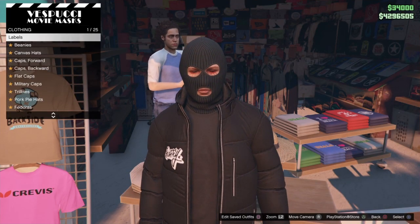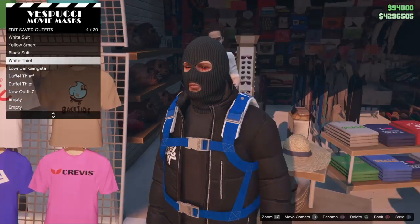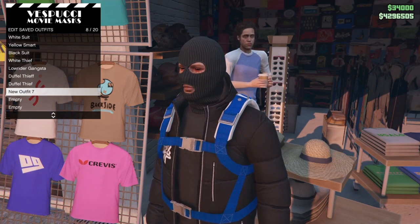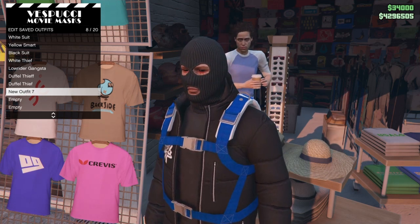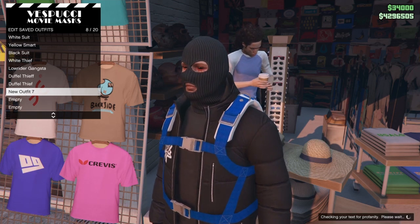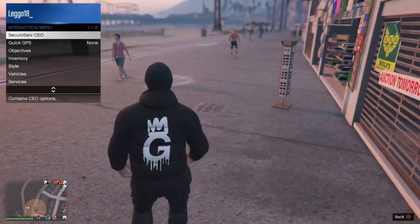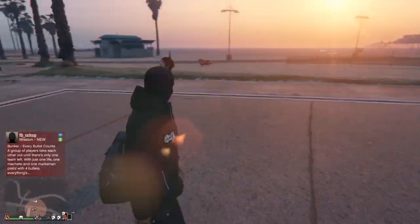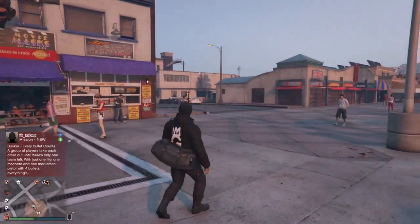Once you're inside, go to Edit, then Save Outfits. Save it as a new outfit — I'm going to name mine 'Duffle' with three L's. Exit out and if you go into your Style and press the outfit name, you'll have the duffel bag just like that. Very easy and very simple.